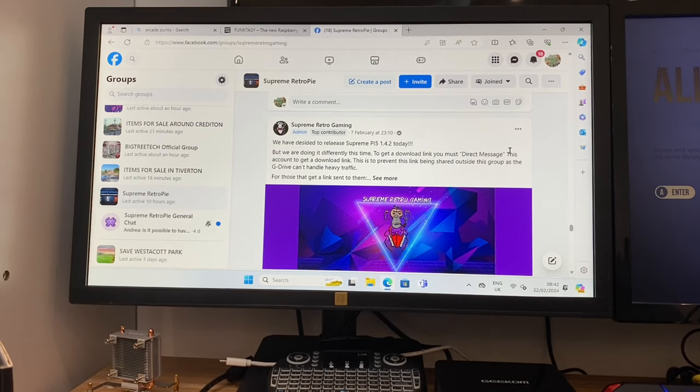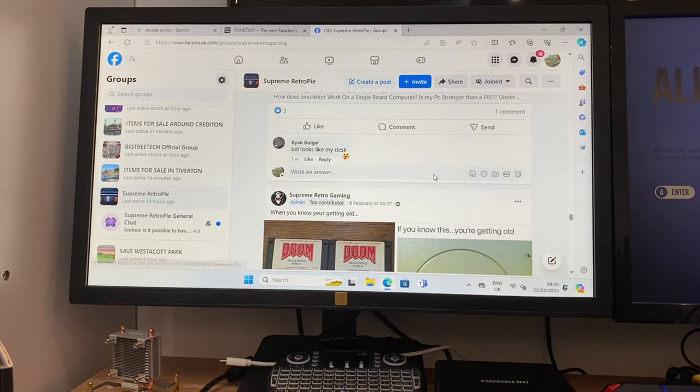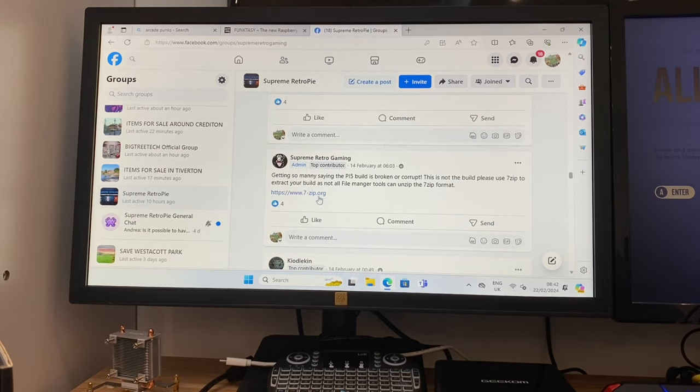They've released SupremePie5 version 1.4.2, but you must direct message the account to get a download link — this prevents the link being shared outside the group. They recommend using 7-zip to unzip the image, as people have reported issues with corruption otherwise. I used P-zip to unzip this build and it worked absolutely fine on my Raspberry Pi 5, though it does take a long time.